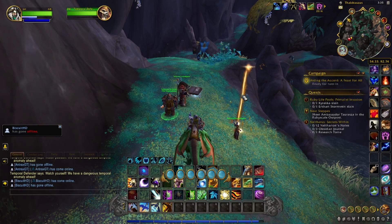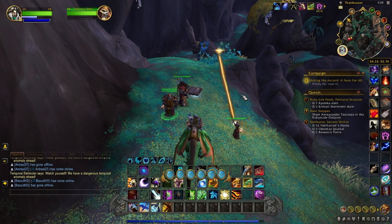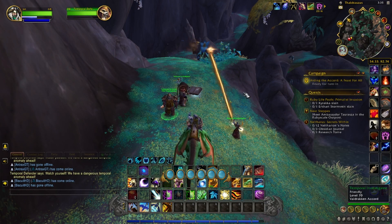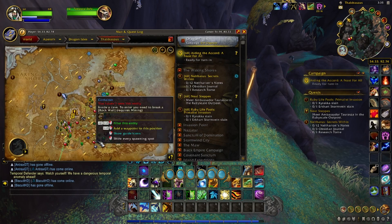Hey everyone, it's Jet back with another quick pet video, here to show you how to get the Cubly pet. This pet is located in Thaldrasis, right down here in